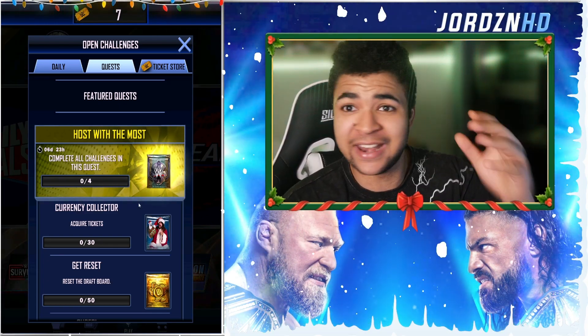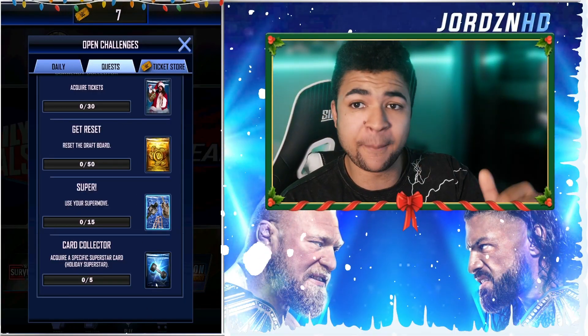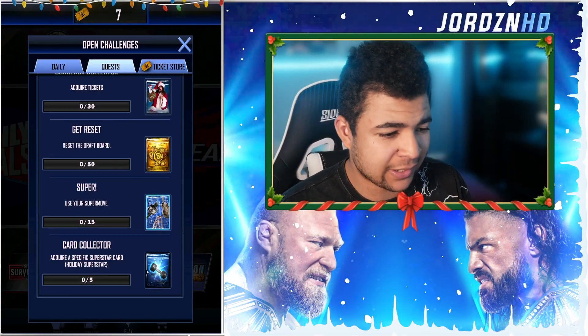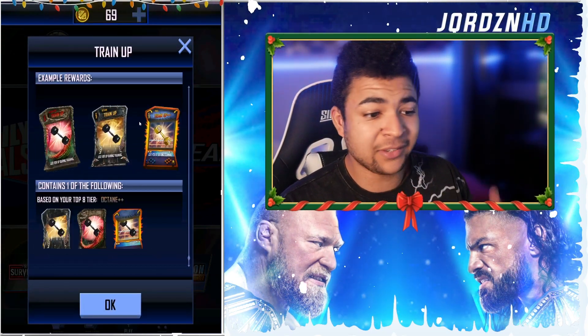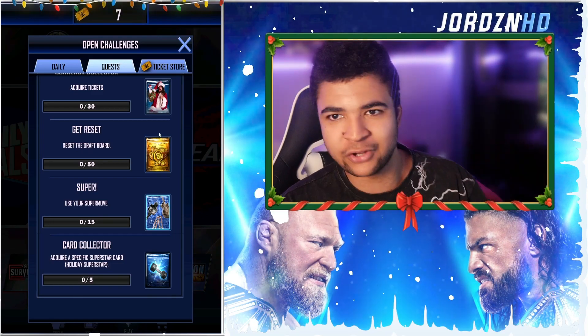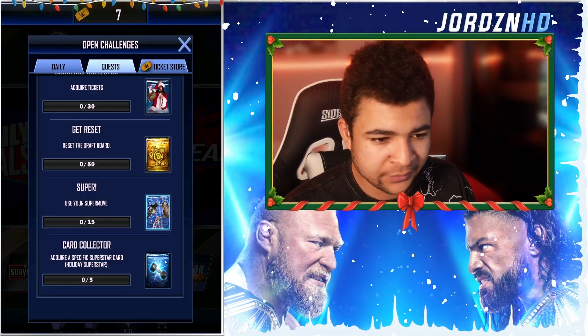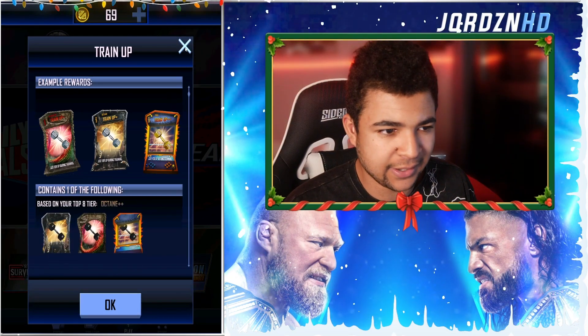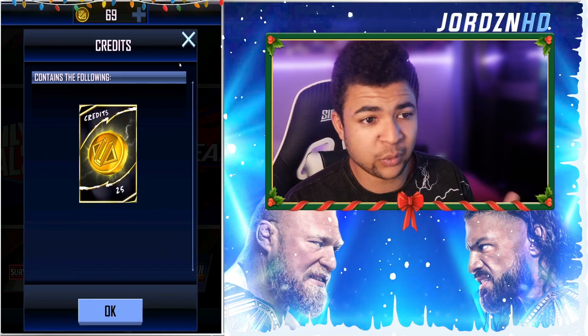Let's get into this and dissect it and see what we have to do. It's made up of four segments - I'm going to start from the bottom and go all the way to the top. The Card Collector: acquire a specific superstar card - holiday superstars, five of them, which means they are going to be harder to pull off the board. You've got super coins, usually move 15 times to get support. You get an enhancement from that one, and then reset the draft board 50 times for 25 super coins.